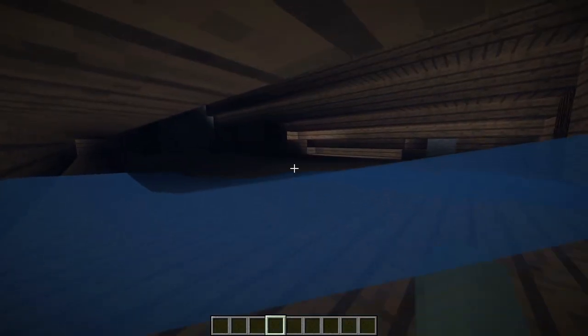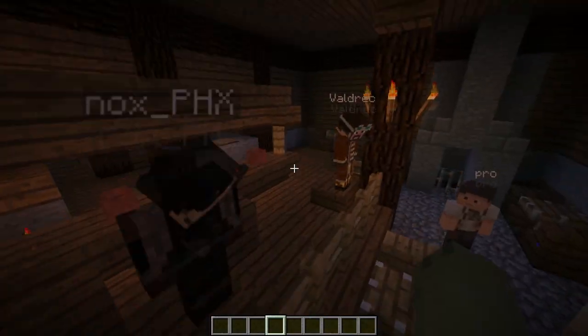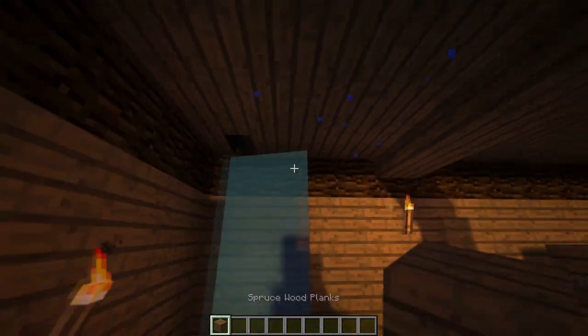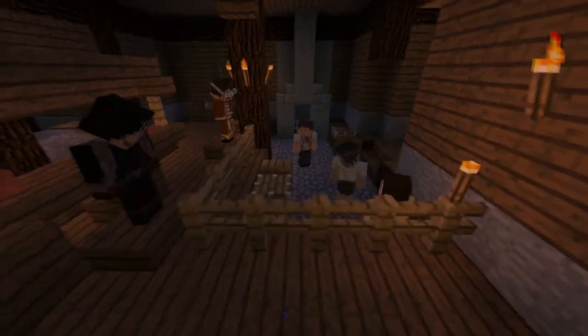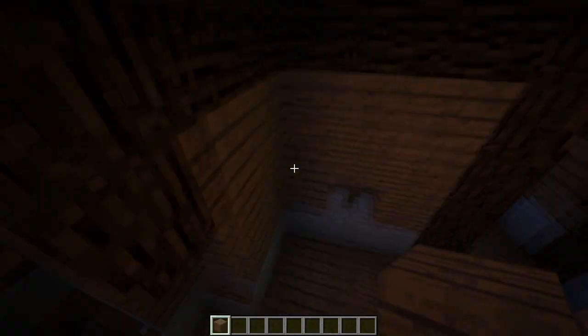Another thing the builder Quasimodo did was add water — hopefully I'm gonna drain the set — but he added water up on the roof. So it kind of gives this moist, kind of icky, creepy inn feel or vibe. I really dig how it looks on camera. From this angle, you can definitely just see all the water dripping down, which I absolutely love.